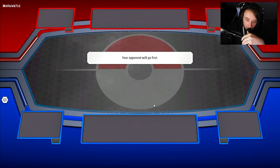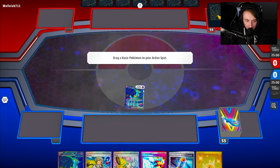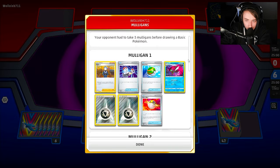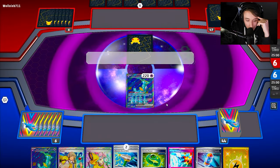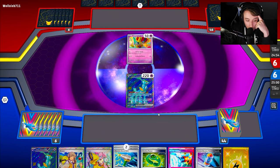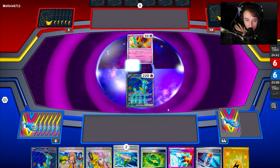Let's get into the first game with Iron Hands. Looking at this hand, it's not bad — we have access to Arven and Future Booster Capsules, so we have ways to get Pokemon out. It looks like we're playing against Chien-Pao, so this could be a good matchup as we can take those early prizes as fast as possible. We start with Techno Radar plus double Generator, so we might even be able to pull off an Iron Hands attack here, which would be huge. We'll play the Electric Generators first before committing the energy.